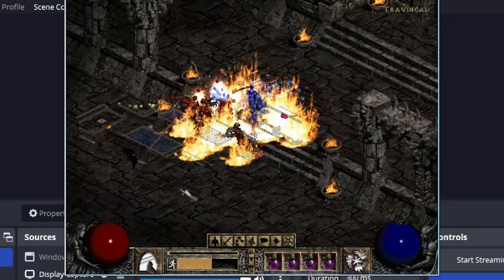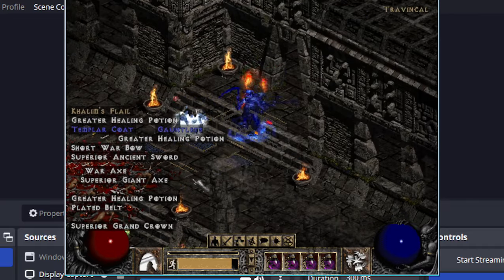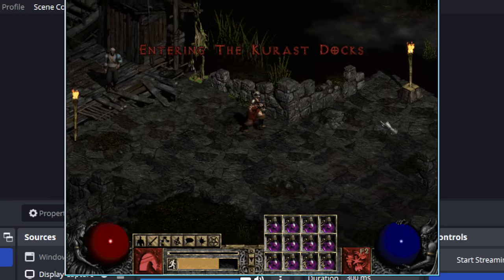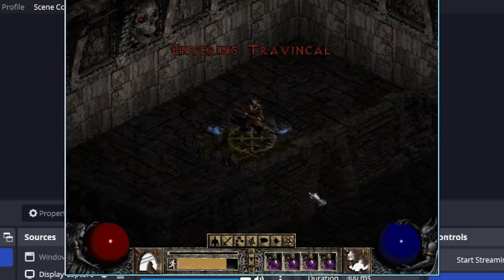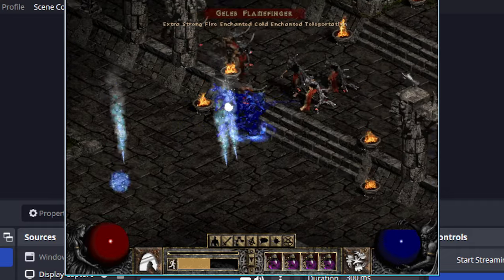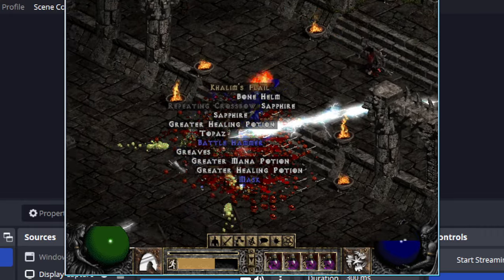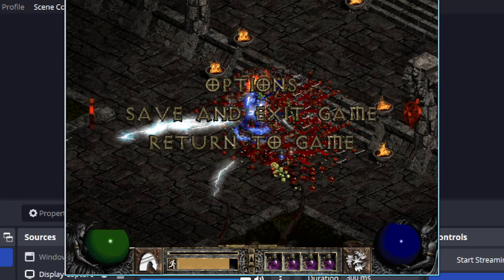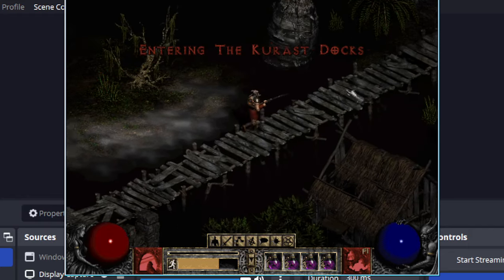The grape juice did not curdle the milk. The only time I drank intentionally curdled milk was when for a while I was using Mio flavor drops in milk, and that would cause a small amount of curdling. But if you stir it up really well, you barely notice, because it only takes a couple drops for the whole glass. But I don't do that anymore — I think it's not worth it. I like plain milk anyway.